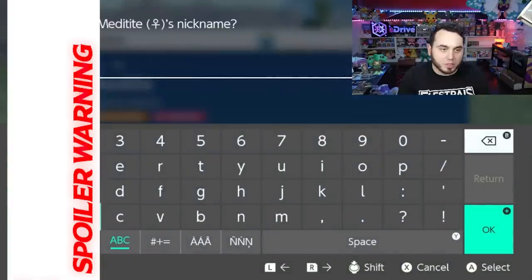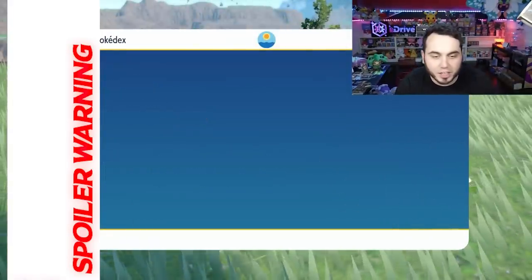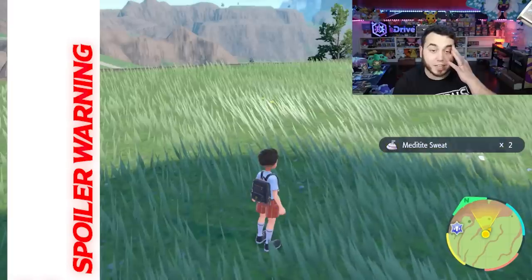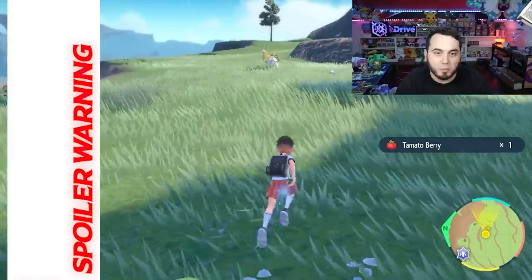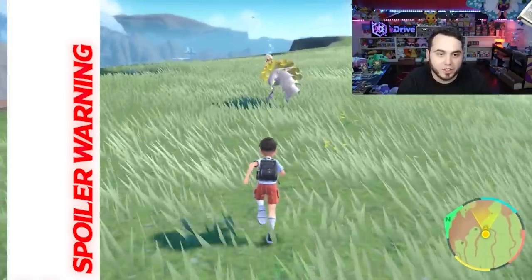I'd like to name it Blueberry. That's actually so funny — I'm just walking around training up some Pokemon and I find a random encounter Shiny Meditite. I was surprised it took me this long to find one; I feel like I've spent a long time playing this game. But I'm not going to complain — Shiny Meditite. As soon as I saw the red coloring I thought, wait a minute. That's pretty interesting.